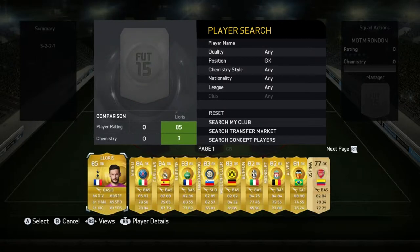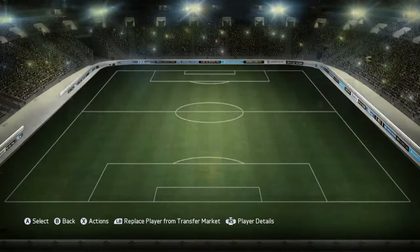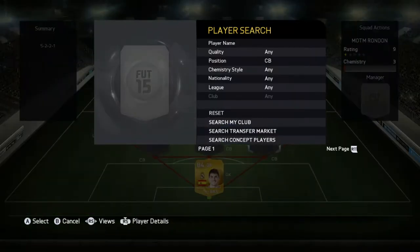We're going to get started with Iker Casillas - great keeper, he's made some amazing saves as you'll see later on, and he's reasonably cheap.